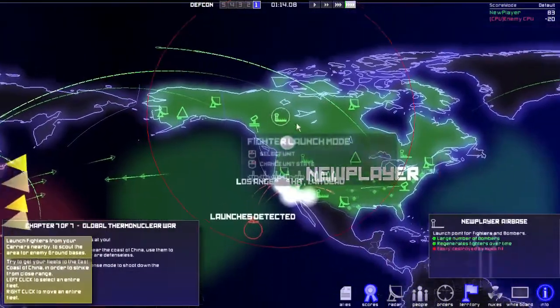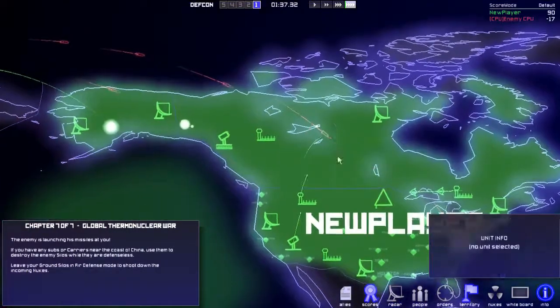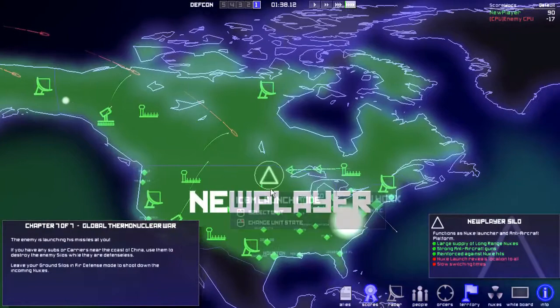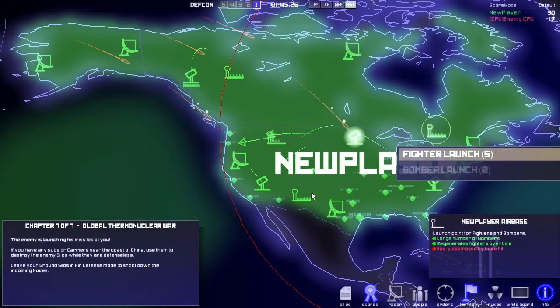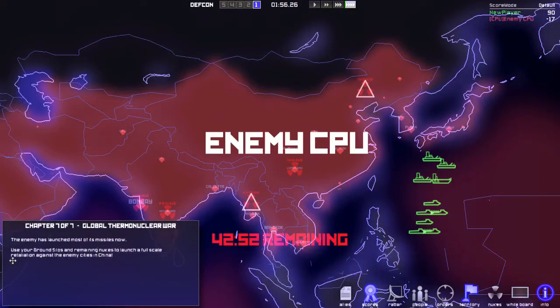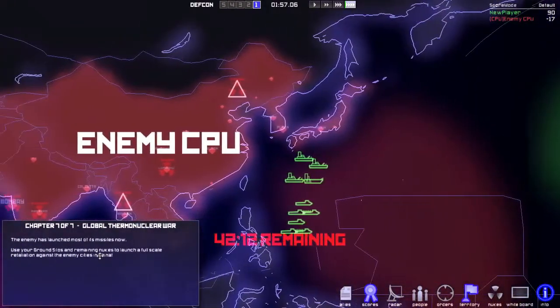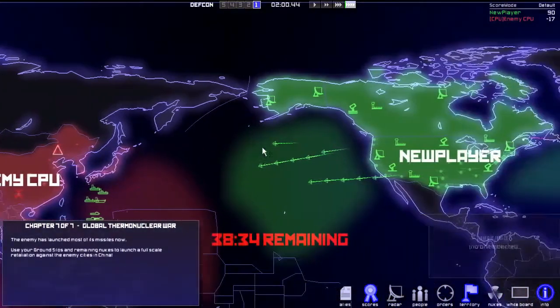We are out of ICBMs — it's time to launch all the bombers. The enemy has launched most of its missiles now. Use your silo's remaining nukes to launch a full-scale retaliation. That was my strategy from the get-go — I didn't know we were supposed to wait until they had fired theirs. There are bombs and stuff coming.